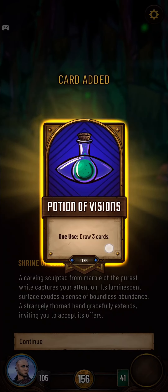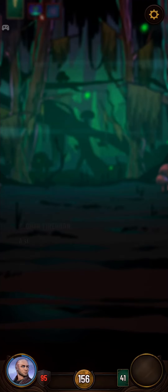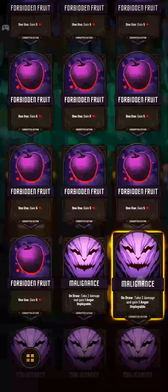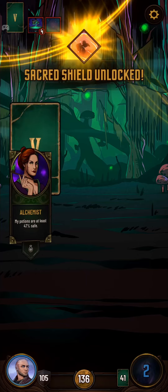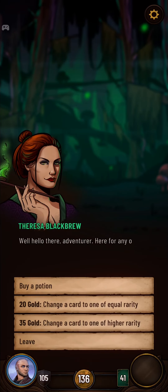Those are also all kind of useless, but I mean — what were we expecting? An upgrade on the one that already has the most upgrades. I'll remove another Malignance. Babbling Book — give me something good. Sacred Shield — it's playable.